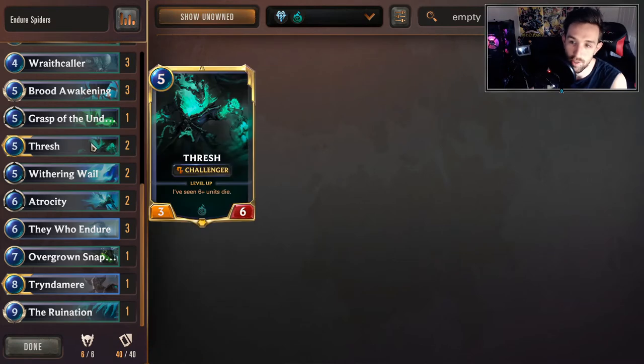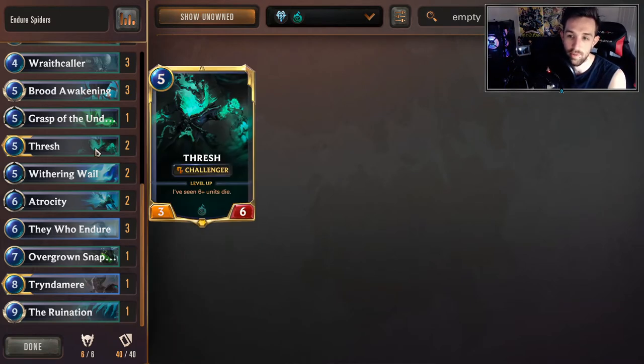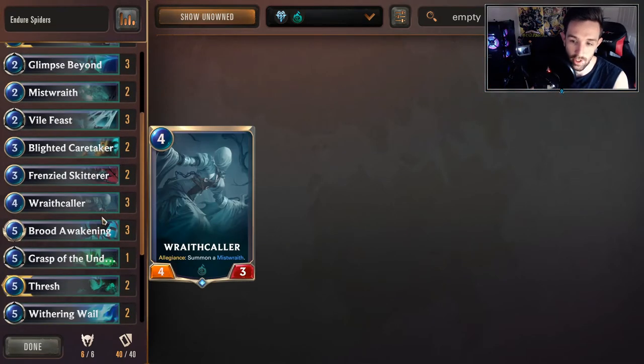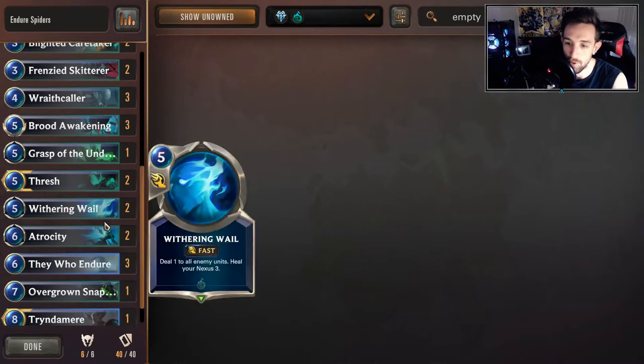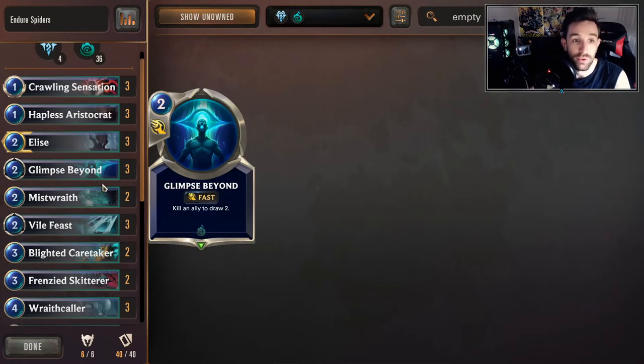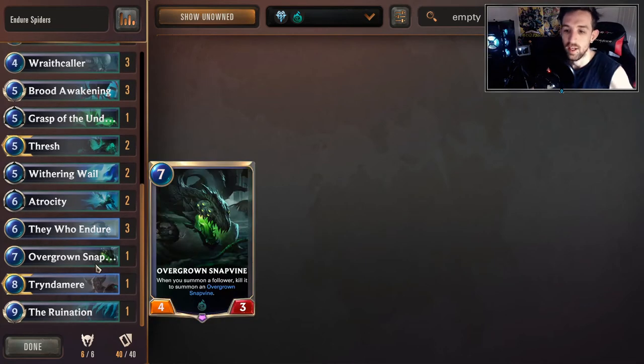Tryndamere becomes relevant because we run Thresh. Tryndamere is another option, but you can tend to find tons of value from Thresh, and Thresh finds tons of value in this deck because of all the spiders. We also run Elise as our other champion card — obviously creating tokens and lots of generation helps a lot with stalling out the board. You can think of it like this deck has all the aggressive tools, but usually your board's going to get blown up anyway, so Endure is your alternate win condition.